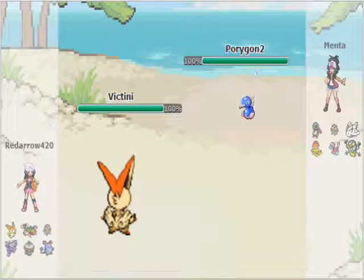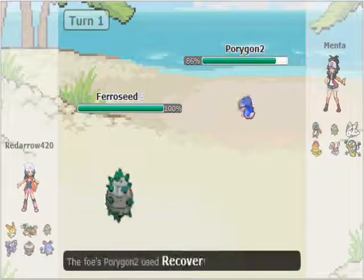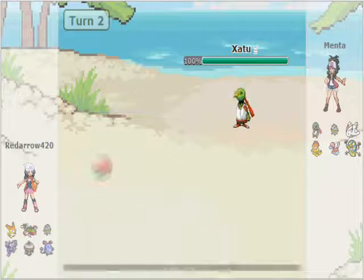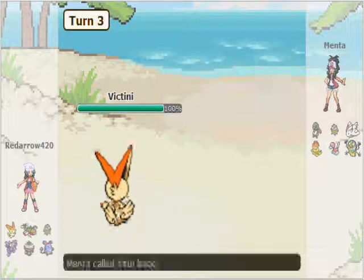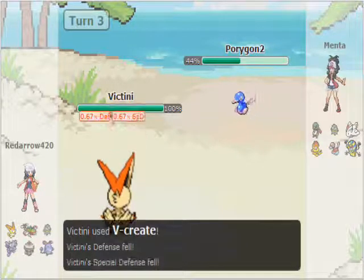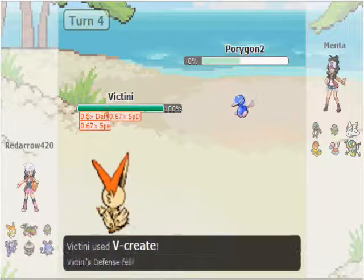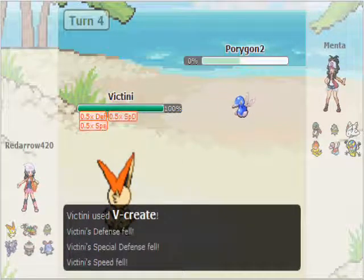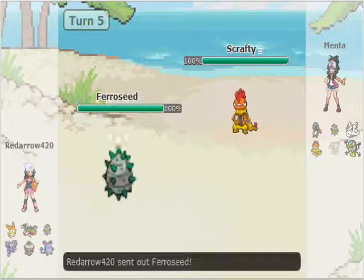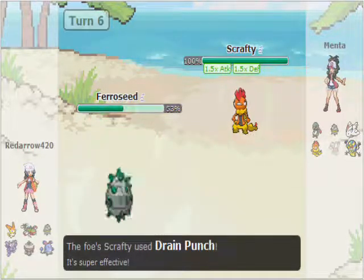I lead off with Choice Scarf Victini. He leads off with Porygon2, probably to get the defensive edge. I U-turn straight out because I don't want to take a Tri-Attack. He goes for Thunder Wave, maybe predicting the Brick Break. I predict the Xatu switch-in and switch back to Victini — something's going to have to take a V-Create. V-Create does 55% to Porygon2. At minus 1 Speed it's neutral, which still outspeeds the defensive Porygon2 build. He brings in Scrafty, so I switch straight to my Ferroseed because it'll take it on quite well even if he goes for a super effective move.